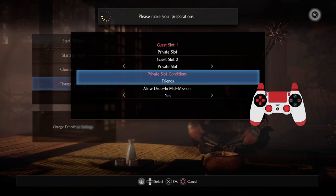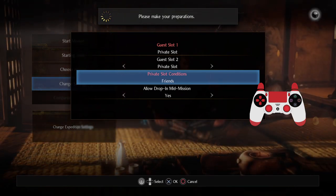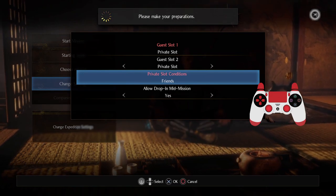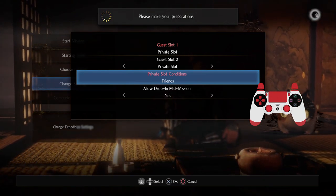As long as they're on my friends list, or if I had set up the secret word, I would say just use the secret word. Basically, I would tell them what the private slot conditions are, and then they can just drop in easily. No big deal.